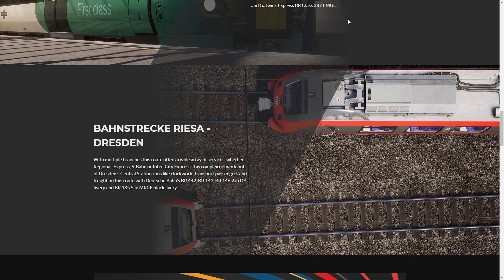The BR185.5 will be operating freight services. This route was released just two months ago for Train Sim and it's one of my favorite routes. A lot of people, myself included, asked for it to come to Train Sim World, and hopefully these routes will be pretty good.